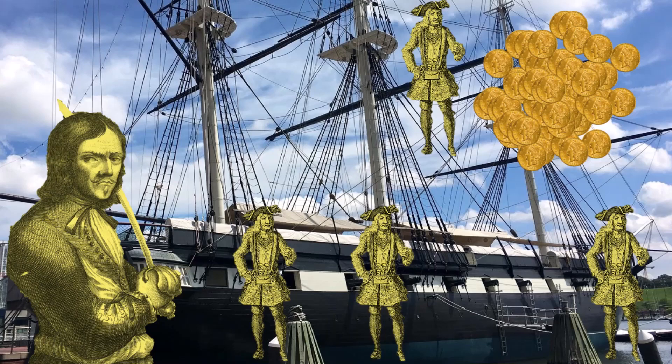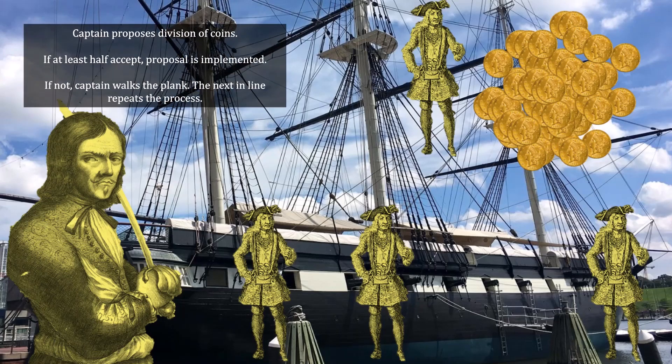However, Pirate Four faces a dilemma. Whatever coins he leaves behind will never be recovered. But any coins he brings back will be divided according to Pirate traditions: the Captain will propose a division of coins. If at least half the Pirates accept, including the Captain, the proposal will be implemented. If not, the Captain will walk the plank, and the next Pirate in line will be promoted as Captain and make another division.